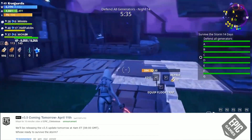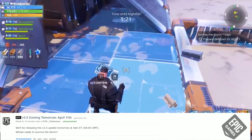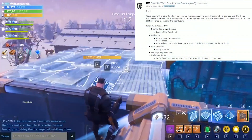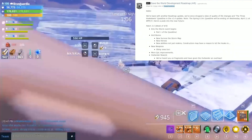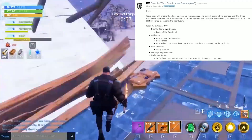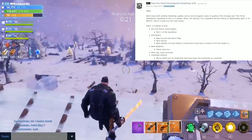Tomorrow version 3.5 of Fortnite is coming - a huge update for Save the World. Going through the roadmap: the Into the Storm event begins, part one of the quest line with an arid biome, a new Survive the Storm map, new heroes with new abilities - not just reskins. Constructors may have a reason to let the husks in, very teasy. New weapons, shiny ones too, very excited about that stuff.